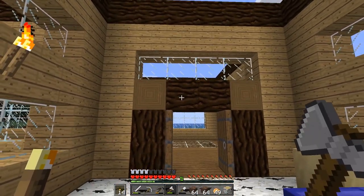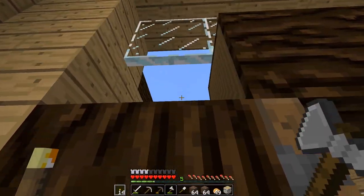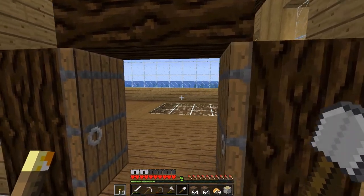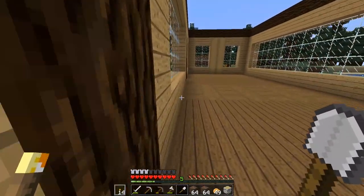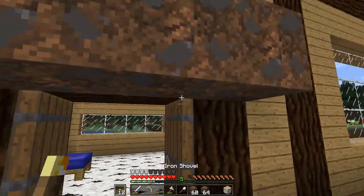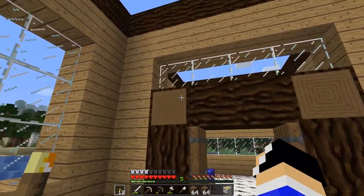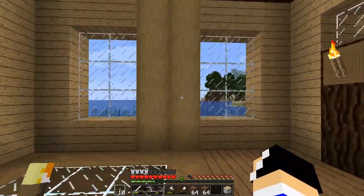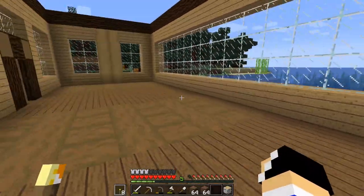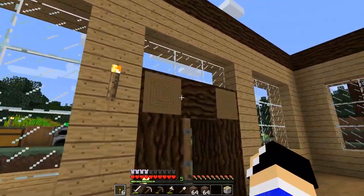I hate that right-clicking with the axe does that now. I thought I loved it, but now all my materials are messed up. That's so freaking annoying. I'll just make sure I don't right-click on the logs anymore. This will be interesting to light up that side. We'll have to wait until it's dark probably. For now though, I guess I can put them in - how long is this room? I don't actually know.